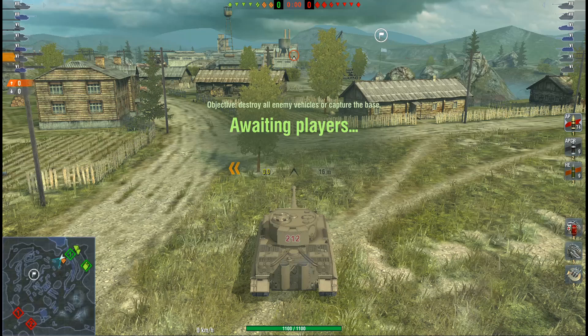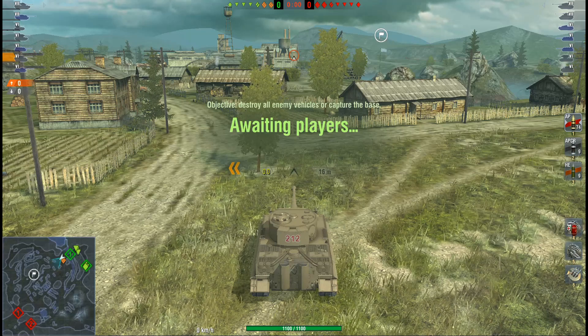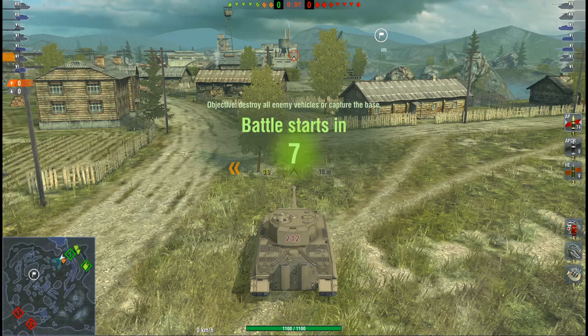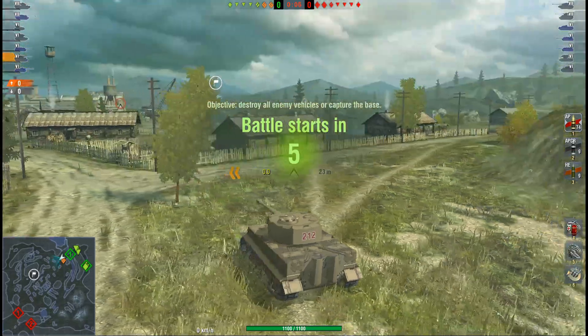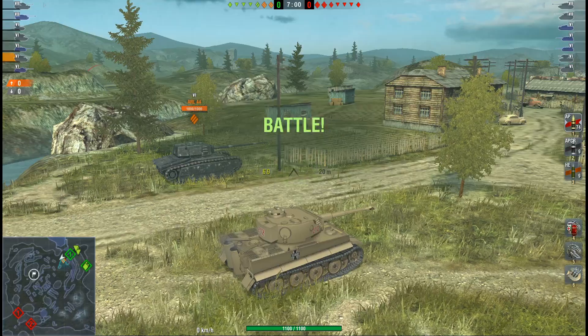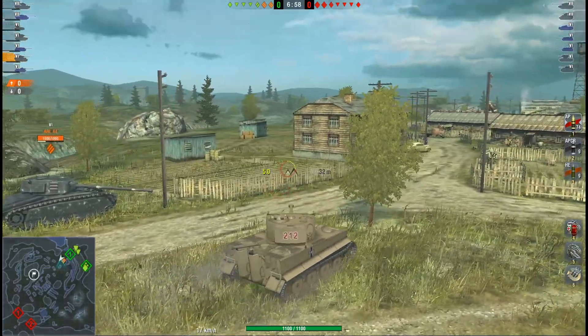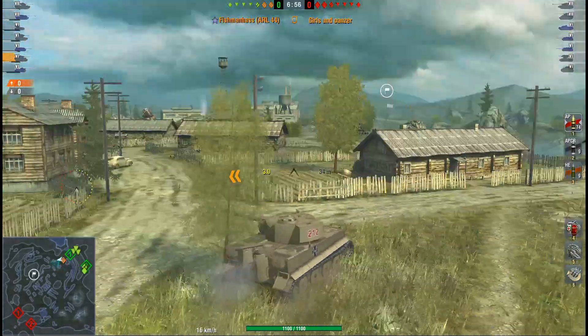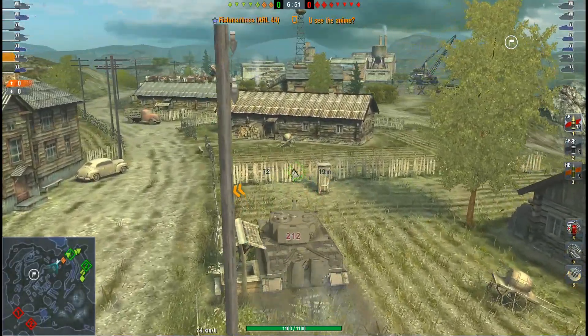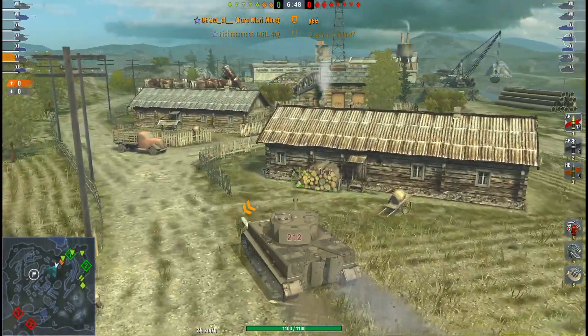Detsam in the Kuro has to work a bit harder for his result compared to Berg. Berg had a proper seal-clubbing game where nobody really knew what he was doing. This is a bigger map — Canal — with a lot of camping spots. He is bottom tier, platooned up with an ARL 44, but he still decides to go forward. It's an encounter game.